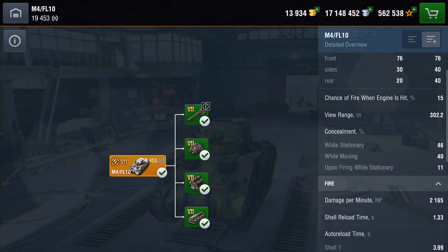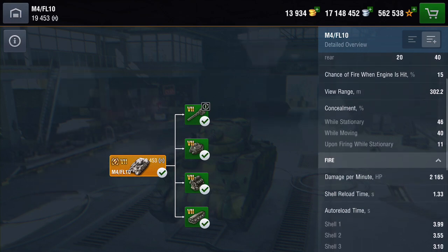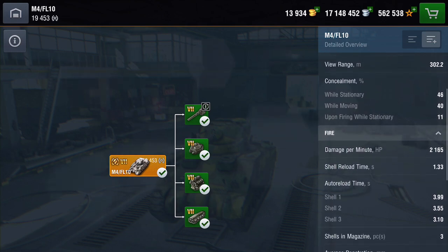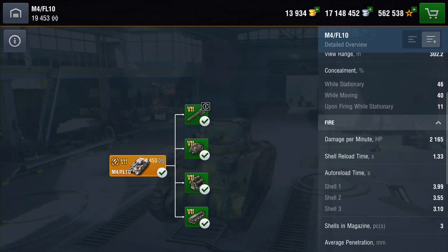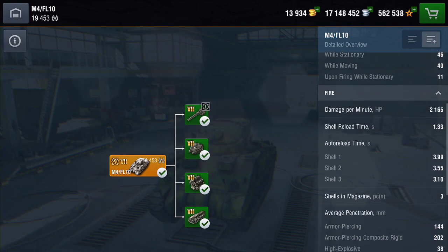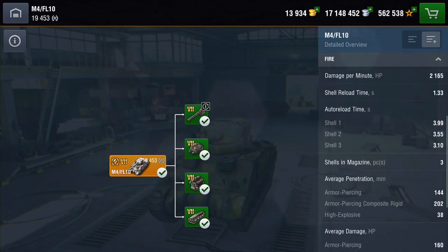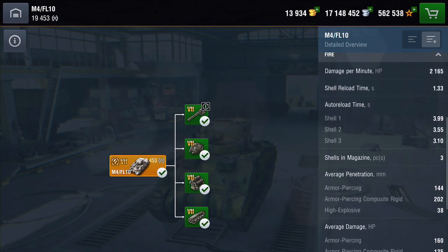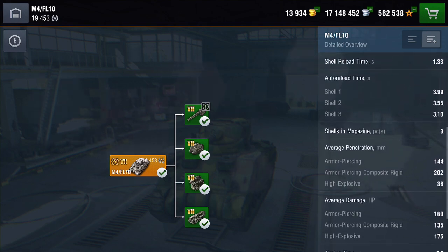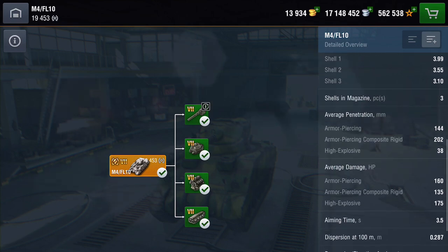Looking at the detailed stats: you get 1,250 hit points, zero armor realistically, quite nice view range just over 300 meters, camo just below average while stationary and moving. The DPM is 2,165. Shell reload time between shells in the clip is 1.3 seconds. The auto-load time is confusing — to load one shell takes just under four seconds, to load two shells takes three and a half seconds, and to load the third shell takes 3.1 seconds, so about ten and a half seconds for the full magazine.